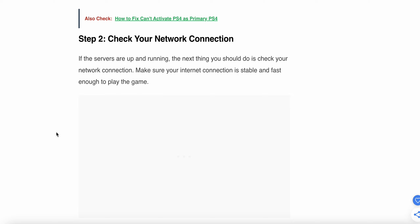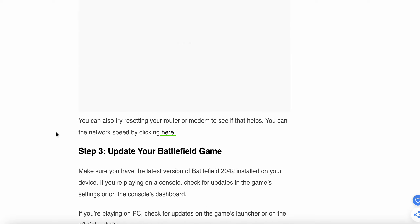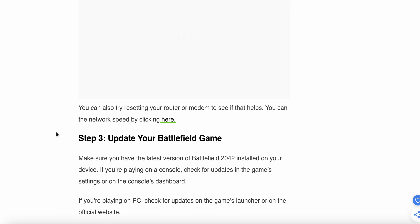The second step is to check your connection. If the servers are up and running, the next thing you should do is check your network connection. Make sure your internet connection is stable and fast enough to play the game. You can also try resetting your router and modem to see if that helps.